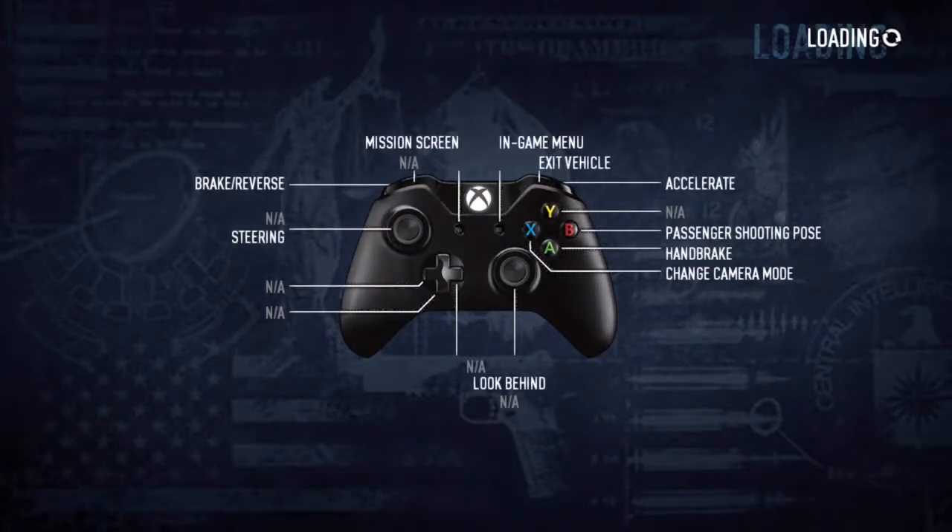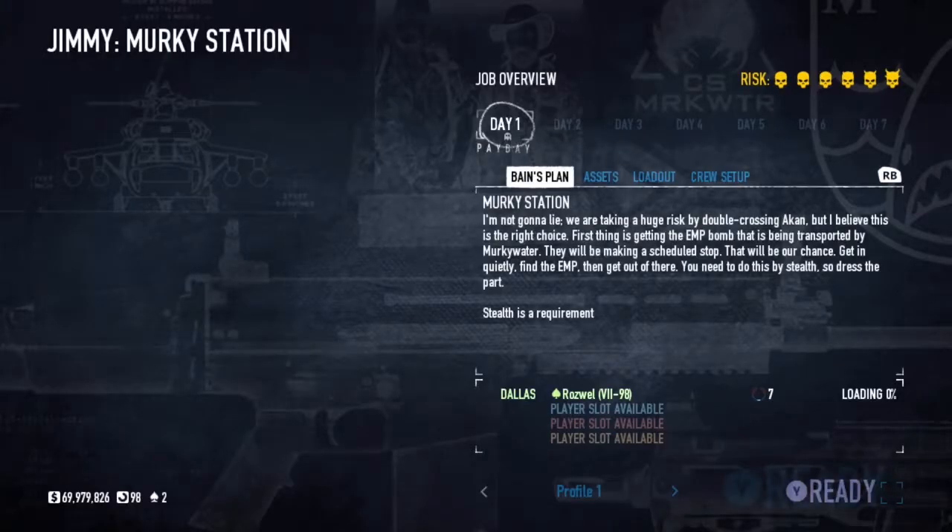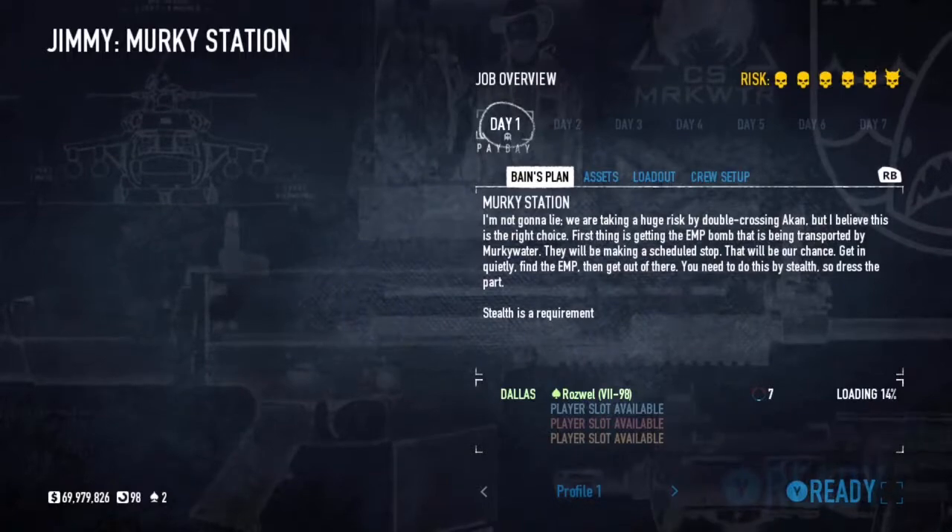This is the Murky Station heist, which is new in the latest round of DLC — the Most Wanted DLC — for Payday 2 on console. PC's had it for a while, as is usually the case, but it's a fun new heist that we can play now.